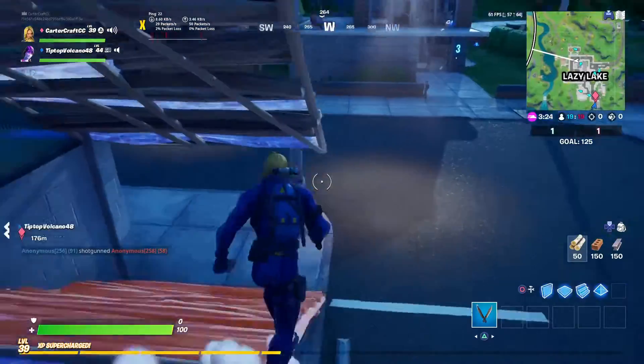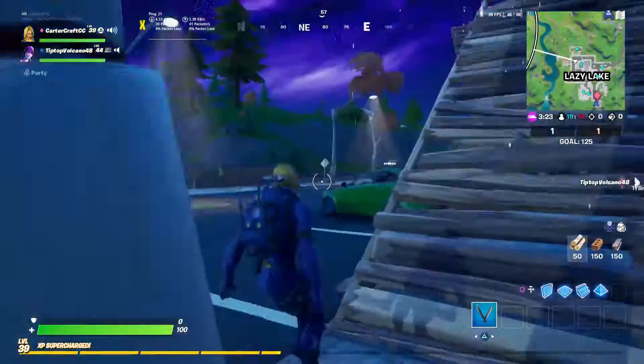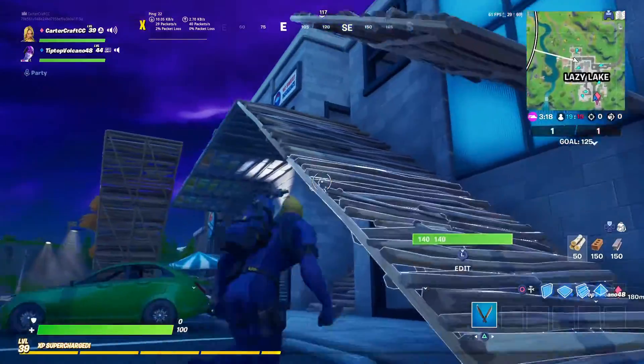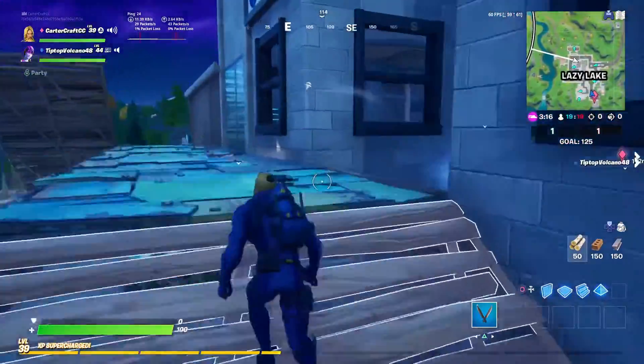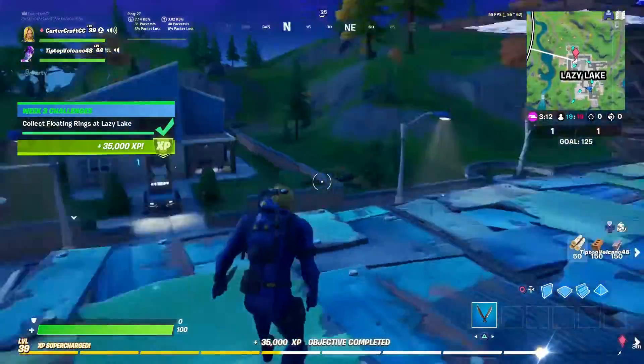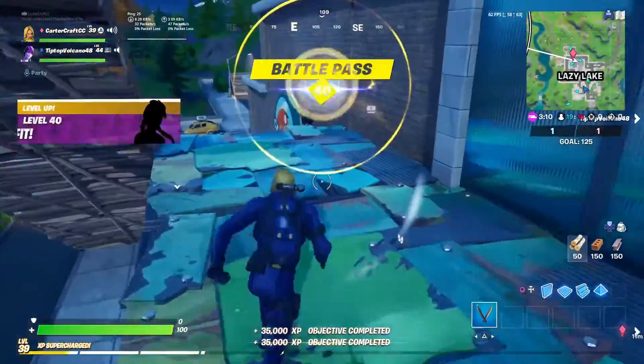What you want to do is come over here on this side of the building — the No Sweat Insurance building. Come up here, turn to your right, and here is where it's going to be. And there you go guys, you have completed the challenge.